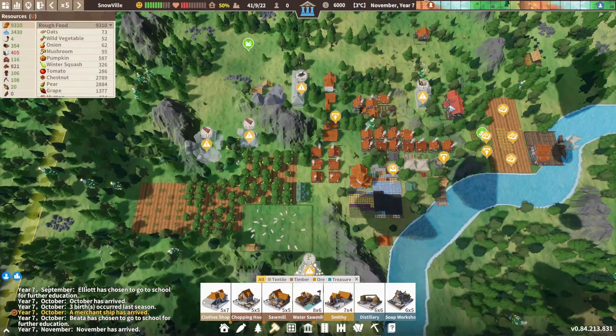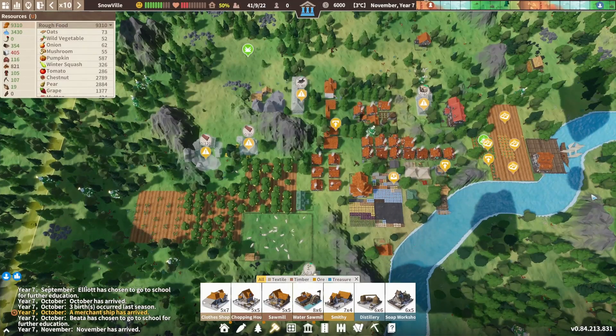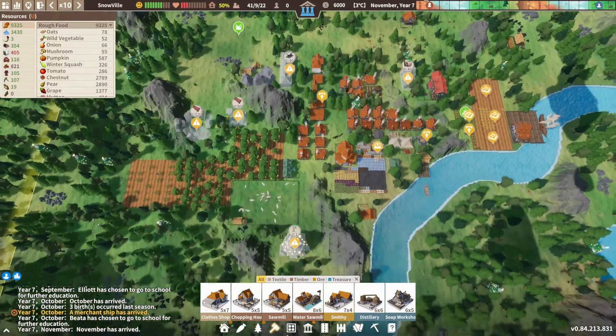Hey everyone, this is AnnabellaFig, and welcome back to Settlement Survival. I'm just going to speed up the game a little bit here. So we're going to make a water sawmill.